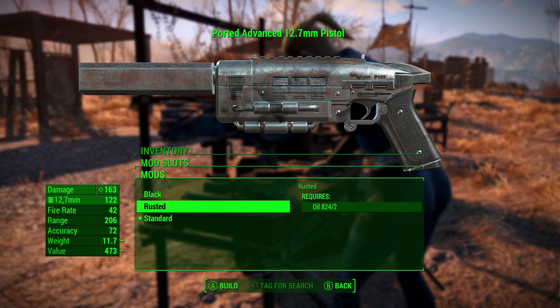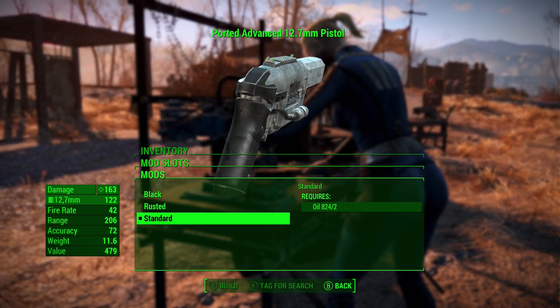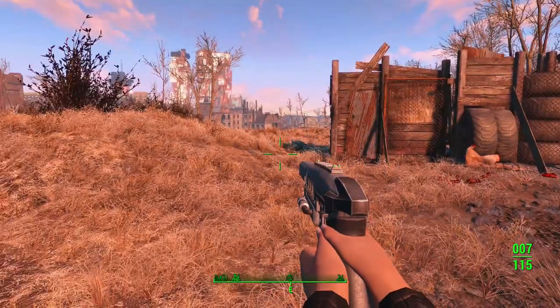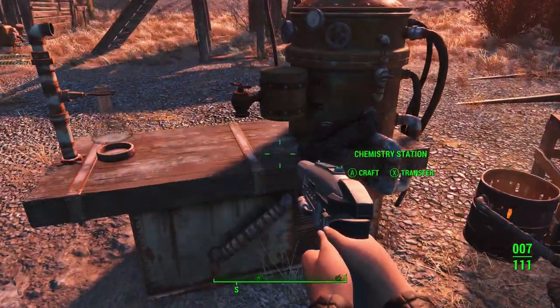You can make a black, a rusted version, or the standard version. I like the standard version — it looks very much like the 10 millimeter pistol, the same color. It's just what it's supposed to look like if you remember it from Fallout New Vegas. And that's pretty much it in terms of customization for the weapon.